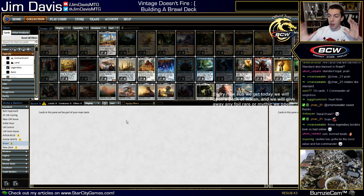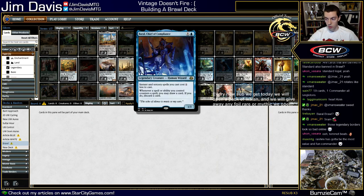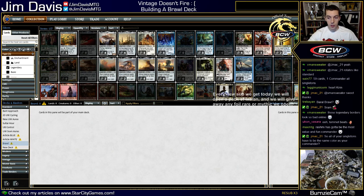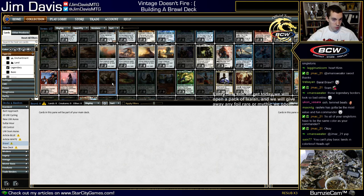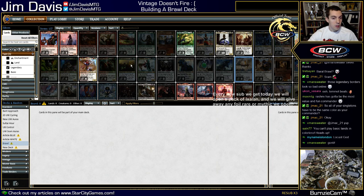So the first thing we've got to do is pick a commander. We could pick Hope of Ghirapur and just play colorless stuff. Kari Zev for an aggressive deck. Sram — I don't think there are enough equipments and auras in standard as singleton to build a mono-white Sram deck. You're locked into the colors of your commander, so multi-color commanders are pretty ideal. The Dominaria cards aren't online yet so we can't build around those.